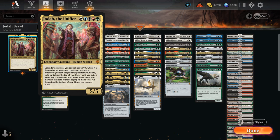So just by himself, Jodha already gets plus 1/plus 1, but this can quickly get out of hand as we play more legendary creatures, especially combined with his ability. Whenever we cast a legendary spell from our hand — doesn't even have to be a legendary creature spell — we get to exile cards from the top of our library until we exile a legendary non-land card with lesser mana value, and we may cast that card without paying its mana cost. So it basically gives us a legendary cascade, which is incredibly powerful if we get to untap with Jodha and string together a few legendary spells.